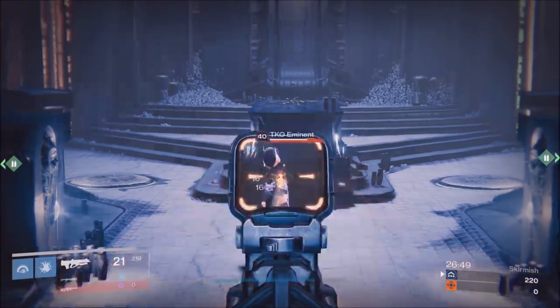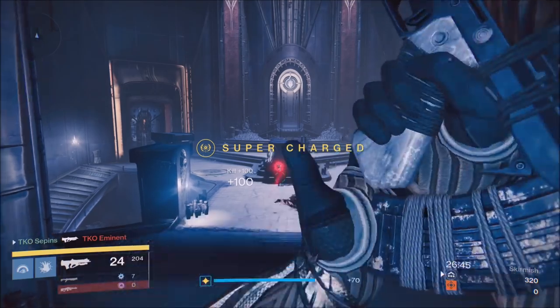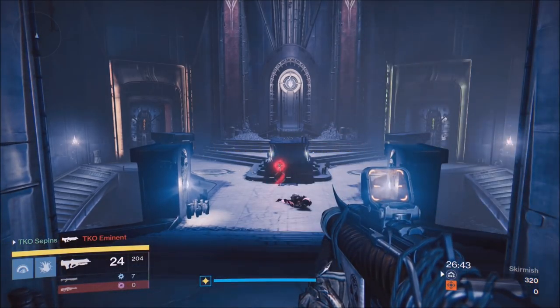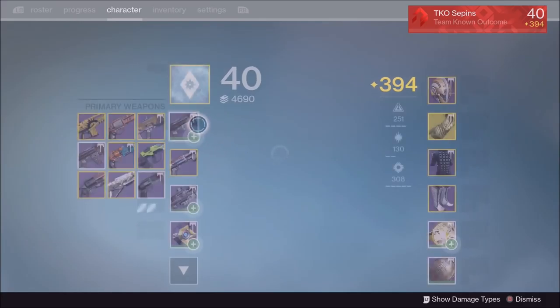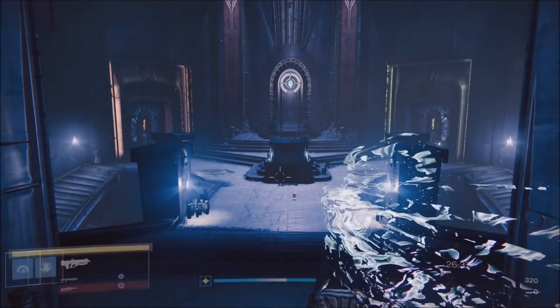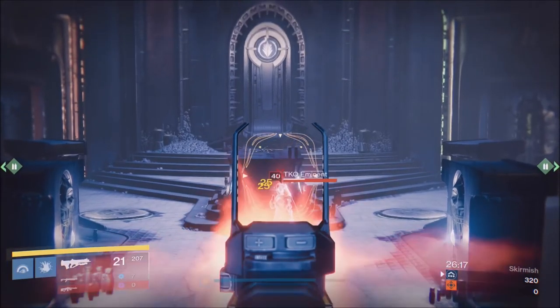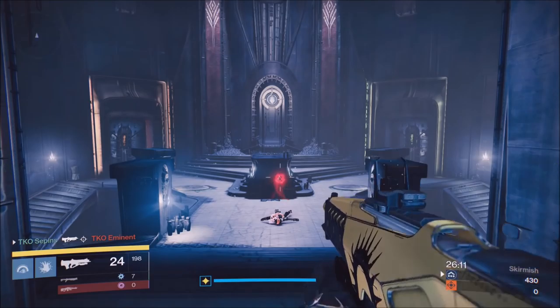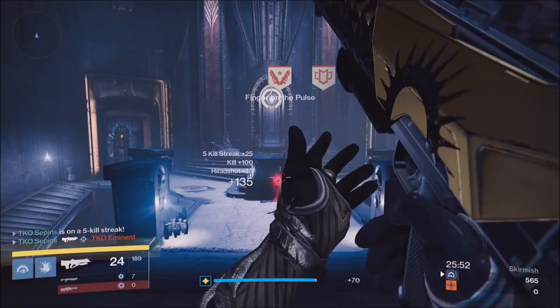So we're going to start things off with the Clever Dragon. Look at that kill time — that kill time is absolutely crazy. It's arguably the best pulse rifle in the game. A lot of people are saying to use high caliber rounds. It doesn't do as much damage to the body, but it rewards those individuals that can get headshots. So if you can get headshots with the Clever Dragon, you're going to destroy people.